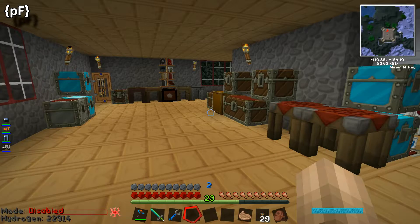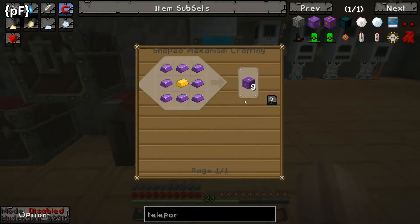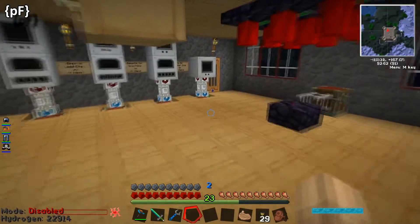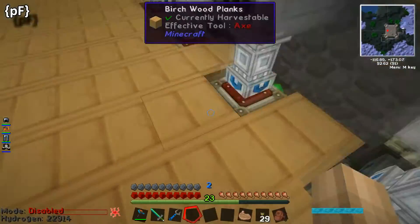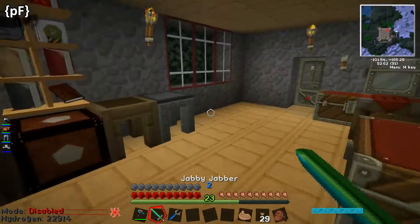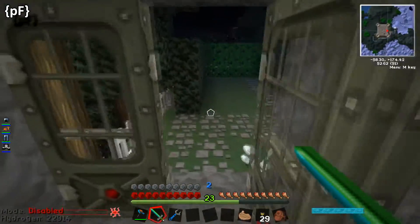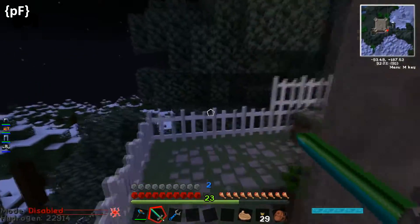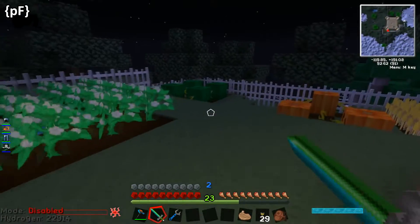There's not a lot we can do on the teleporter but there are other components we can build for it. We do need glowstone dust, so guess where we're going - that's right, we're going to the Nether! We're going to the Nether! Other Yogscast songs are available. Right, let's go to the Nether.